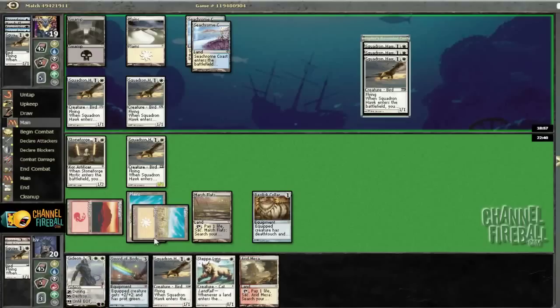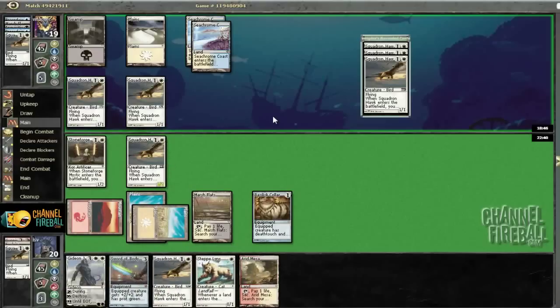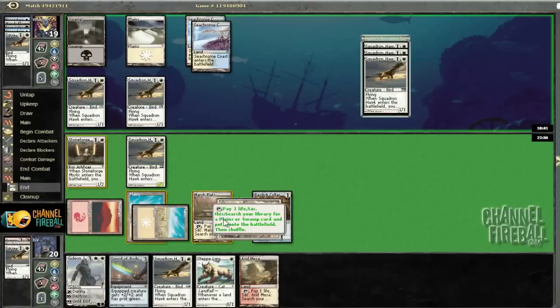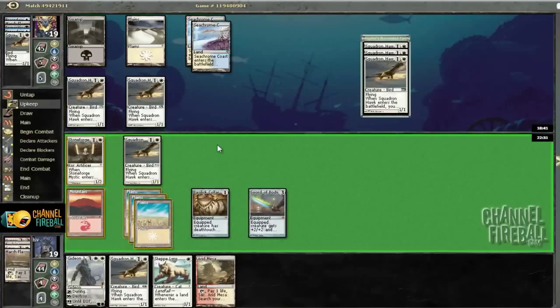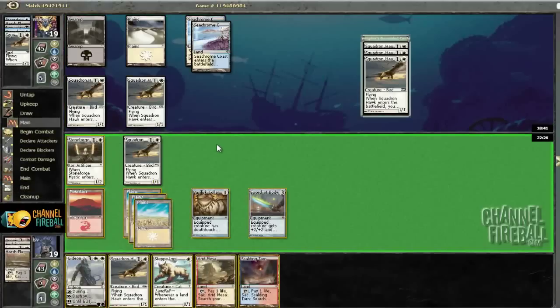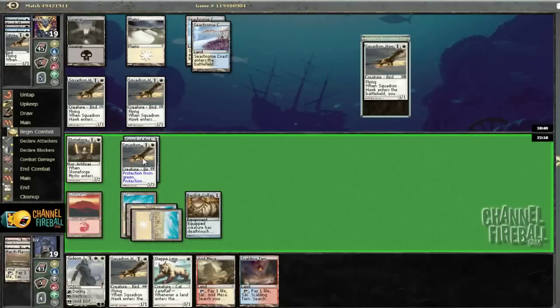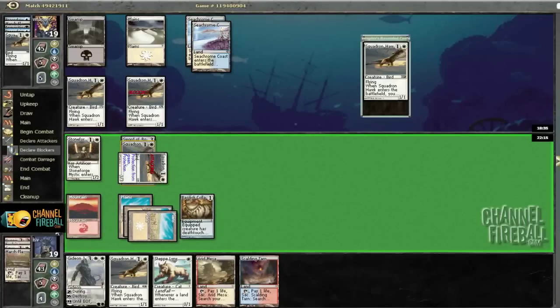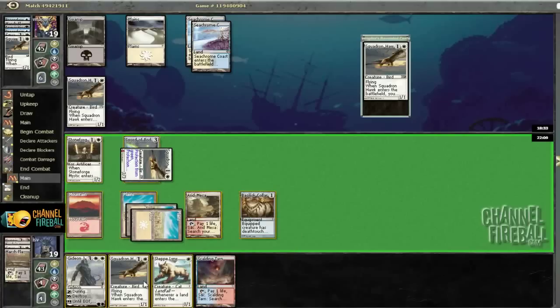If he Inquisitions, I'm definitely getting Sword in there. I didn't fetch my last Hawk with Squadron Hawk — let's tighten up. He's not bashing — let's fetch Stoneforge. He's got a bunch of Hawks, left his mana untapped — could be for Mana Leak. I'm going to hold off on playing Gideon for now, equip that guy, and send with the Hawk to force him to chump. He could have Divine Offering, though I don't think he plays it.